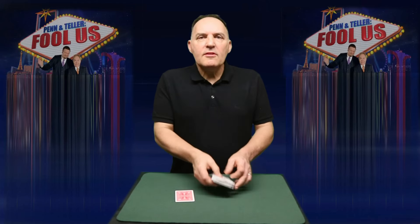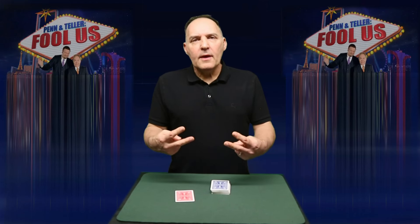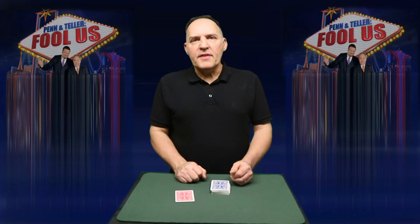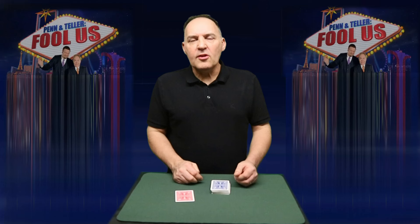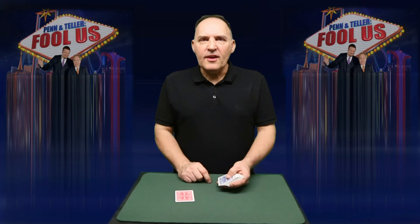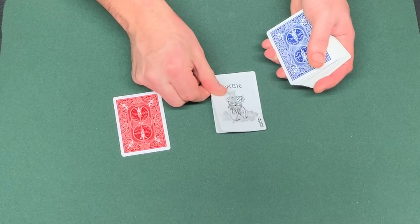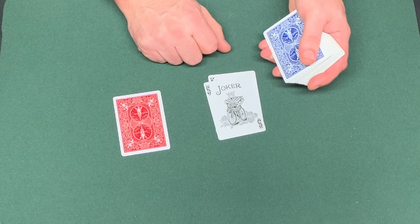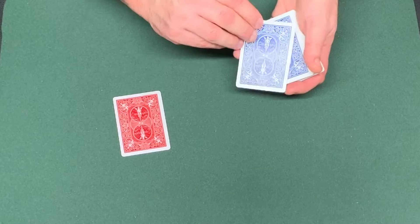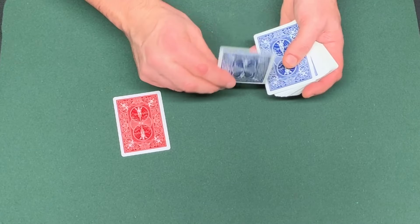But what happens if Penn and Teller both did two and two, arriving at 22? This is why you may have spotted there was a joker in the deck when Penn dealt — and that was there for a reason. If it had been 22, when Penn started to deal, Chris would have said, hang on, we don't want the joker, and removed it.